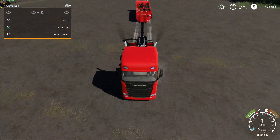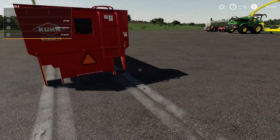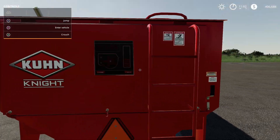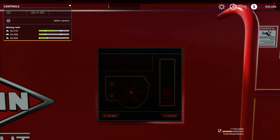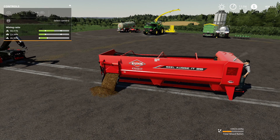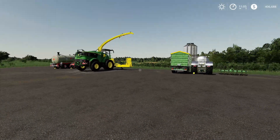The cool thing is — you can actually enter the vehicle. In first-person view you can see 11,145 liters still in there. Turn on the mixer and see it's actually mixing inside. And you have an unload option, so you can actually unload into the animal placeable. See how cool that is — that is awesome!